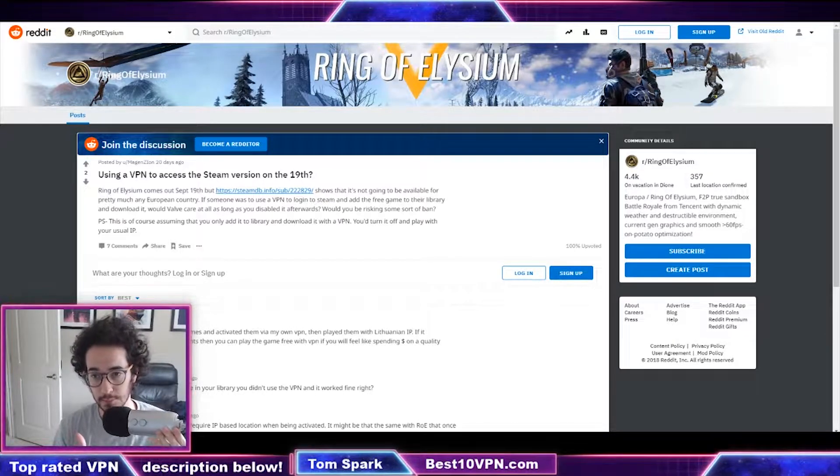Hey, what is up guys? My name is Thomas Park and today I'm going to be talking about Ring of Elysium. I've got about 30 to 33 hours into this game, which came out roughly a week or two ago. Essentially it's kind of like a free-to-play PUBG, but a lot of people like this game because it feels very fluid, it's easy to play, it's free, and it has some cool mechanics like snowboarding, gliding, and so on.